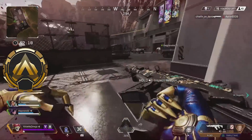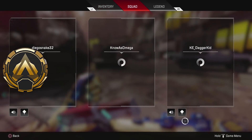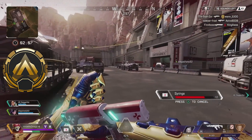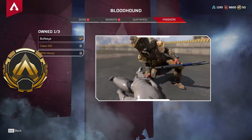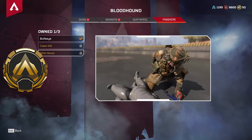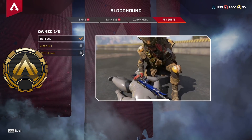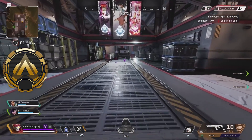Moving on into the gold tier — these are finishers that are much better than the bronze ones. They have a little bit more style, they might make a little bit more sense, or just do something else that the bronze tier finishers don't already do. The first one in my gold tier is the With Honor Bloodhound finisher. I really do like this — it's a great finisher just because Bloodhound actually takes the weapon that they're using and puts it back onto their chest. It's a very respectful finisher, but it's also kind of like, 'I'm better than you. Here's your gun back — just lay on the ground and die.' And I really do like this.